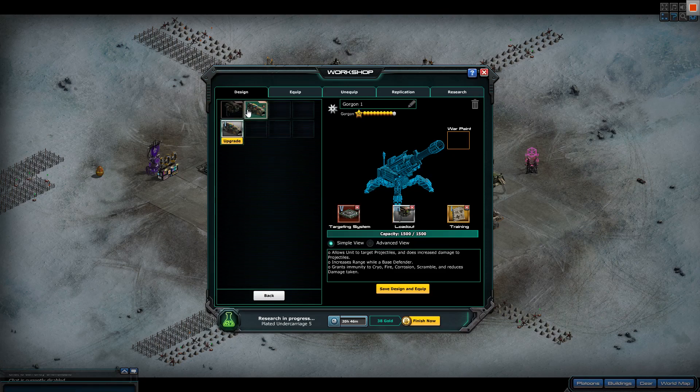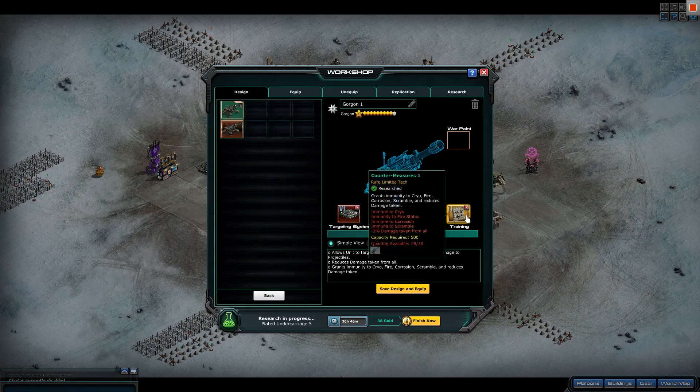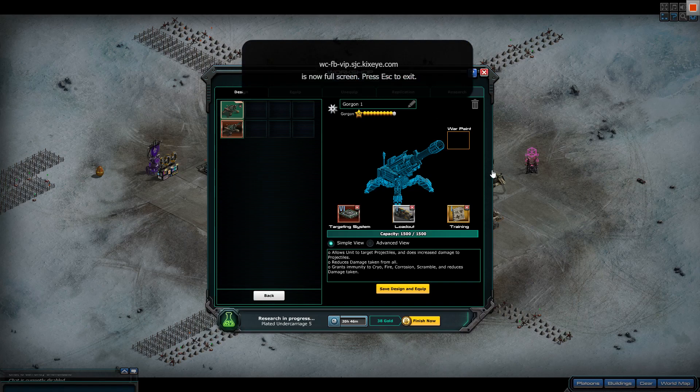In PvP, make them as tanky as possible — focus on this and the extra tankiness upgrades. I've got upgrading to do but I don't think I'm going to use them in PvP either way. But yeah, that is the PvP setup, and they're actually beasts.